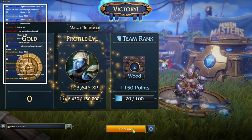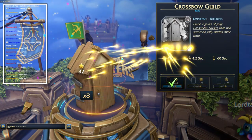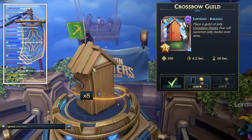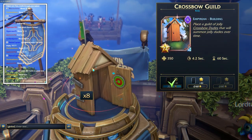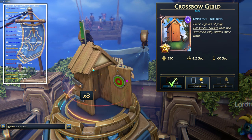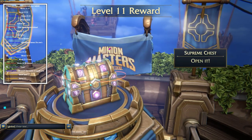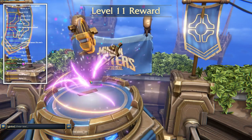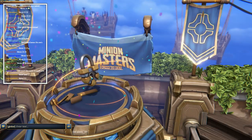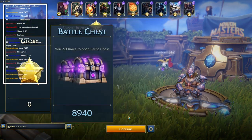Rare chest - what do we got? A crossbow guild! 'Place a guild of jolly crossbow dudes that will summon jolly dudes over time.' Cool - I actually want to put that in my deck. Another feature unlocked - expeditions, I don't know what that is. We got some more points that translate into battle chest rewards.